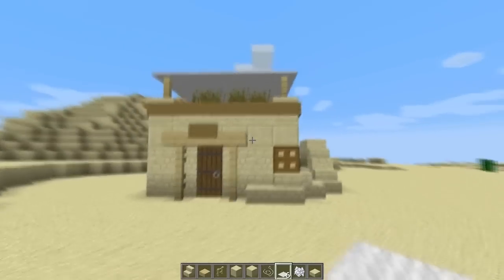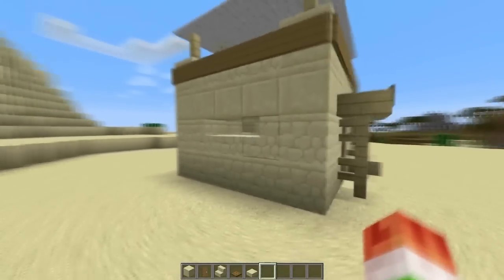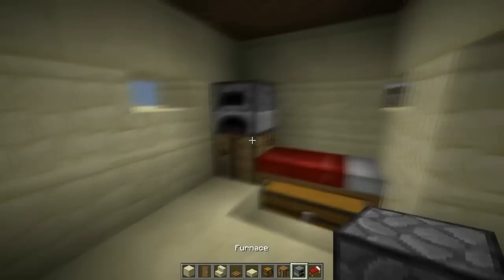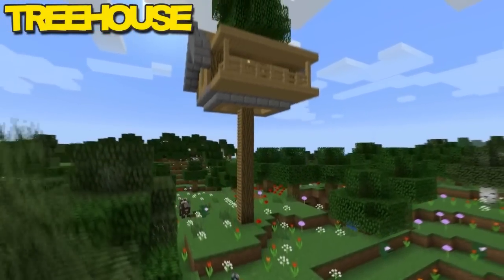Now we're going to do the windows of the house. I didn't want to do normal glass windows on a desert house — I just feel like that would look weird. So I kind of made them with staircases and slabs, which looks pretty cool. Here we have the interior of the house, pretty simple. I did not try hard on the interior, but if you guys want to do a better interior, of course you can.